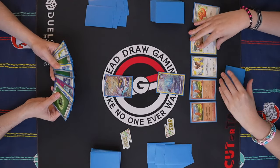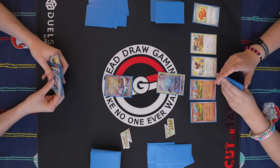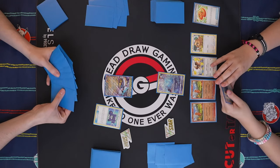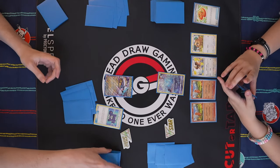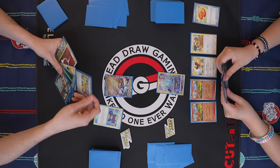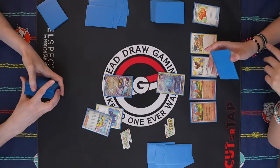With Cresselia back along with Munkidori and Gardevoir — yeah, it just destroys it. Cleffa is just a free prize card sometimes. I'll go ahead and bench Bidoof and pass. Draw for turn. Not that I drew an out to Rotom anyway. I have all Grass energy and two Pokegears in hand, plus a Bug Catching Set. I think I'm going to gear first.